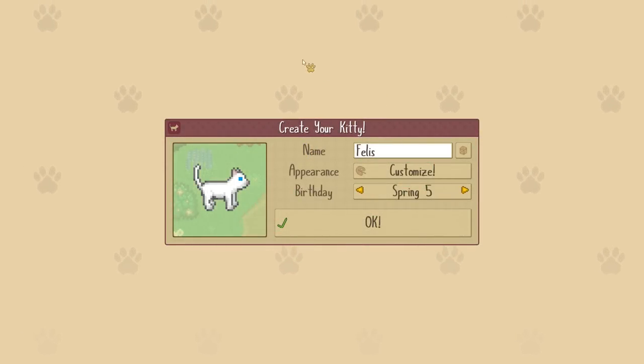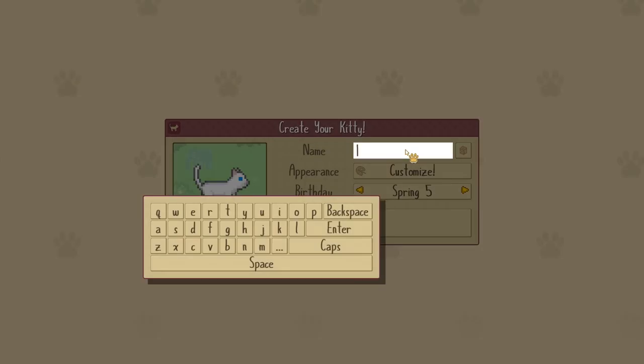Some of you may remember one of the cats we had back when we were still telling stories in Falcon Develops' first work, which was actually a Warrior Cats game — Warrior Cats: Untold Stories, a free game you could play. It's just so fun to have seen that evolution from Untold Stories all the way to the sequel, Cattails, with Cattails Wildwood Story.